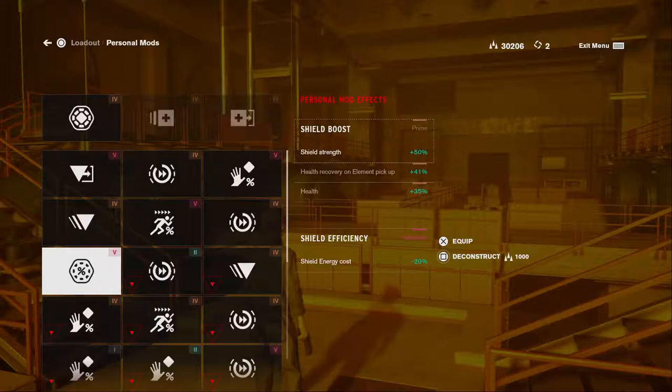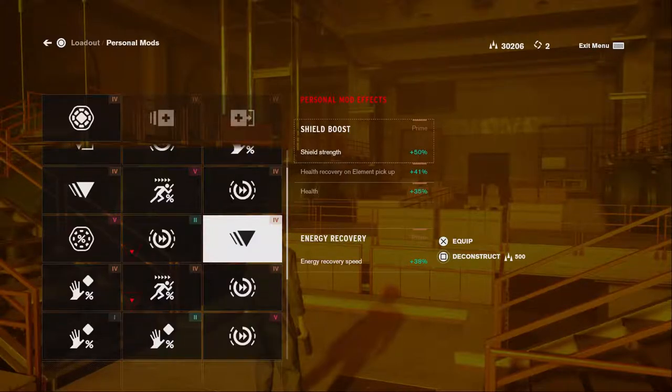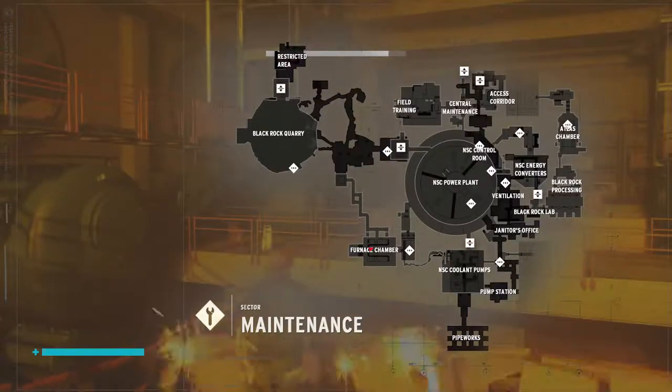I also found where one of them was — a hidden spot. I got a speed plus 92 percent mod. Too bad I didn't find that earlier. Where I found that one was the NSC Power Plant, right in the middle.